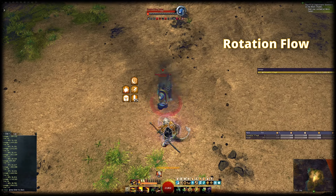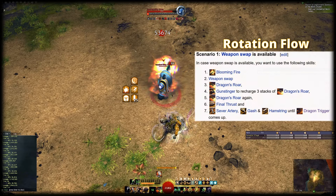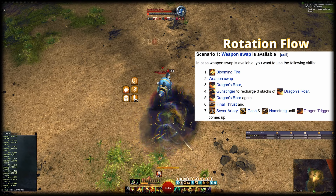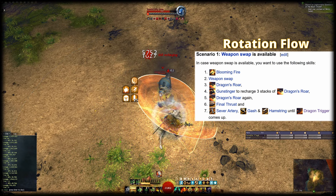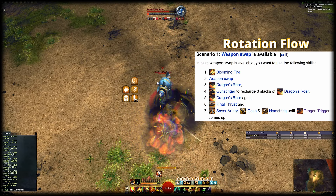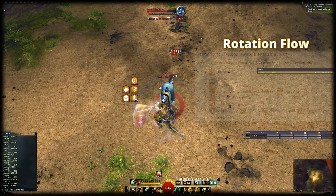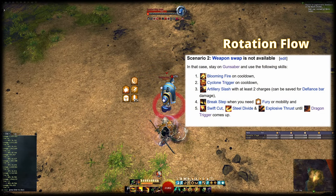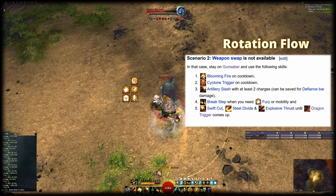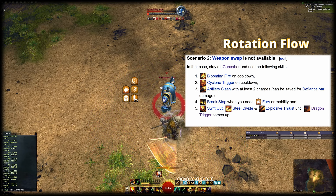After Dragon Trigger, you will always land on Gun Saber. Then there are two different scenarios depending on whether Weapon Swap is available. When Weapon Swap is available, use the following skills: Blooming Fire, then Weapon Swap, Dragon's Roar (Pistol 5) — this will use all charges on it — Gun Stinger, Pistol 4 to recharge 3 stacks of Dragon's Roar, and then Dragon's Roar again. Then use Sword 3 and auto attacks until Dragon Trigger comes up. In Scenario 2, when Weapon Swap is not available, stay on Gun Saber and use all skills aside from Break Stab on cooldown. Artillery Slash (Gun Saber 3) should only be used with at least two charges because otherwise it's weaker than an auto attack. Once Dragon Trigger comes up, repeat from there.